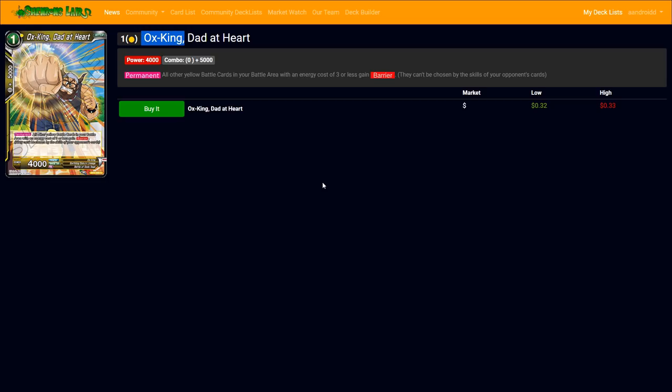These are cards coming out in about a week and a half if you're watching when I release this. Ox King is a 4000 attack power card — they kept it at 4000 instead of 5000, which is a bit petty. This card gives other yellow battle cards in your area with three or less energy cost the barrier keyword, and it can't be chosen by opponent's cards.